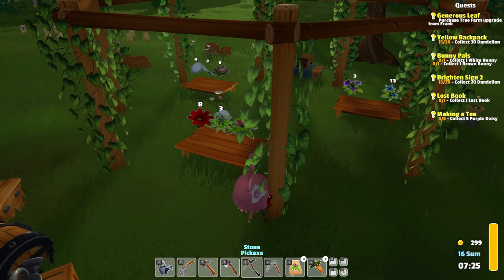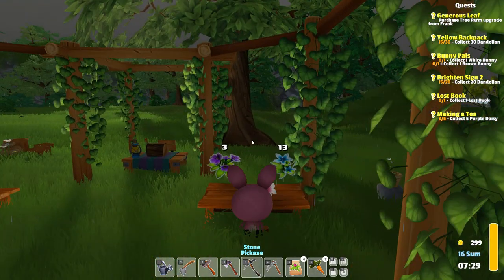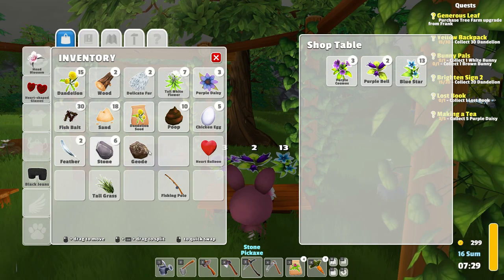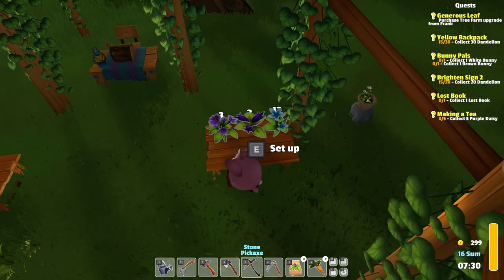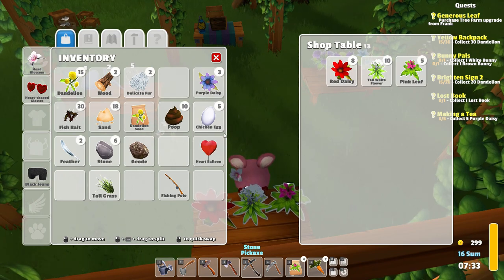We do need to get rid of some stuff, I think. Let's see if we can put stuff in the shop. We can put the purple bells there. We have a geode that we can open. We have tall white flowers — let's just stack them. Amazing.